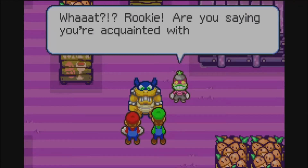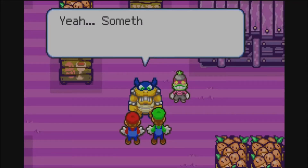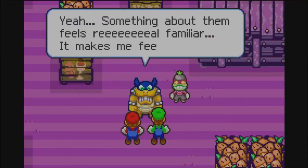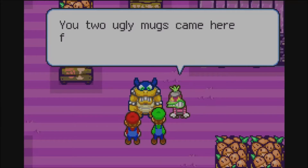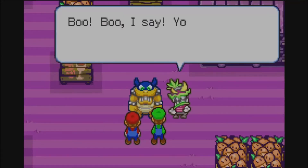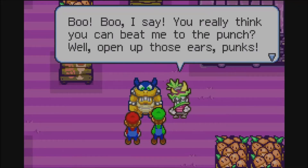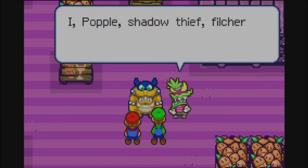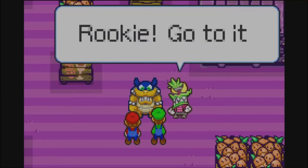Rookie, are you saying you're acquainted with these two palookas? Yeah, something about them feels real familiar — it makes me feel real mad. You two ugly mugs came here for the same reason as us — you want that fabled Chuckolola Reserve. I, Popple, the world's greatest thief, will beat you there. I'll get that Chuckolola Reserve first. Rookie, go for it!